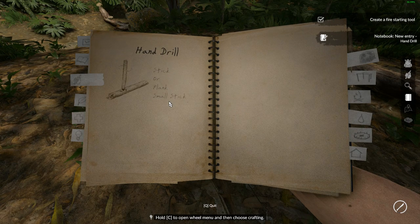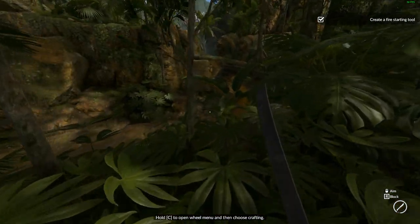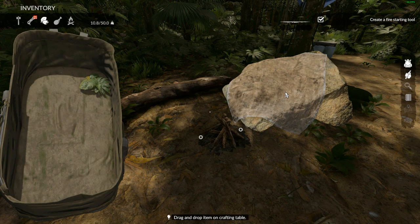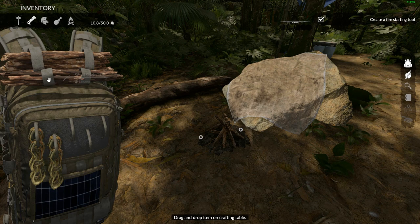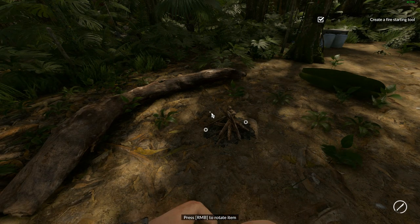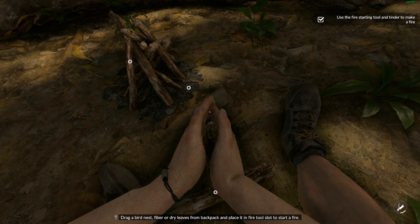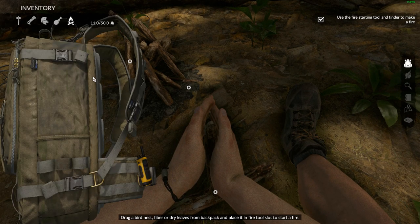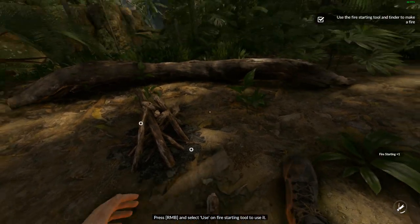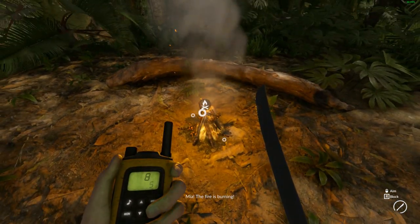Okay, notepad — stick or plank. Small stick. I need some more small sticks. I've got loads of small sticks, choose crafting now. If we go to our sticks we need to drag that and that and craft a hand drill. Not too bad. I need to find something dry — drag bird's nest fiber, dry leaves. There we go. Hey, that's pretty cool. The fire is burning!